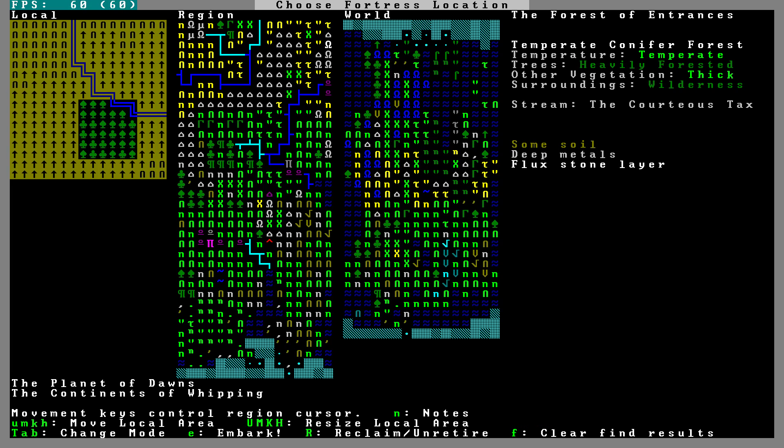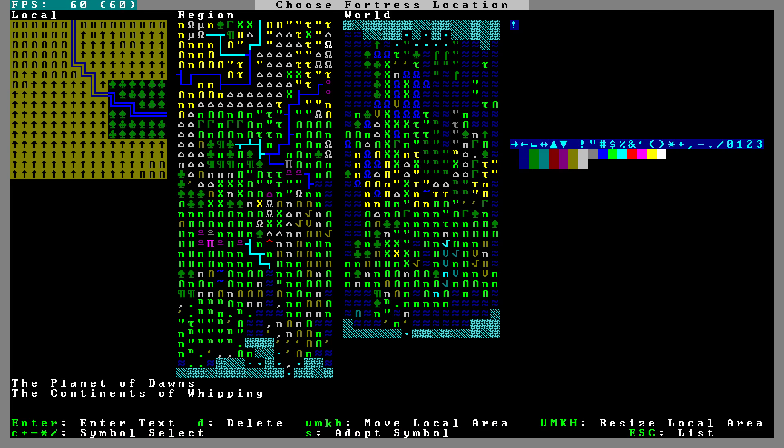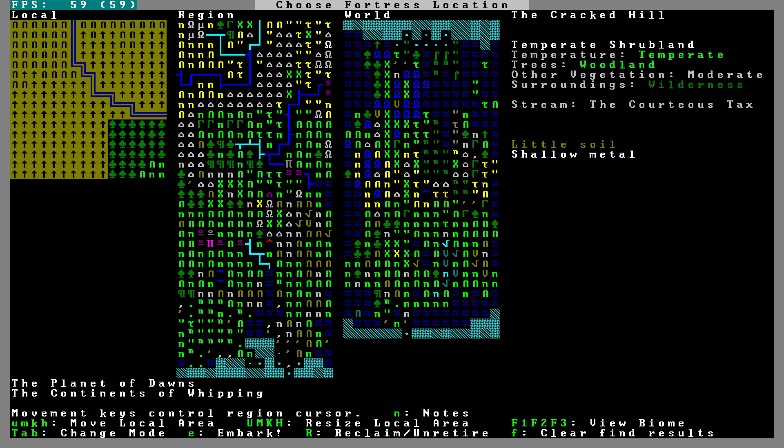Let's take a look around locally here. We have three biomes in this area and we want the river. The Cracked Hill is only in the very bottom right of this location. What if I go up here? The Hill of Ruling and the Farce of Entrances — some soil, deep metals, no shallow metals. I like having two biomes, and I think we might be fine with some soil, deep metals, and flux stone.